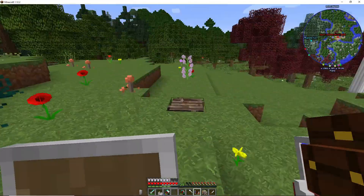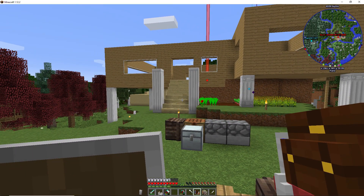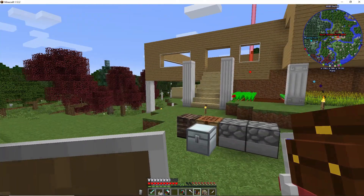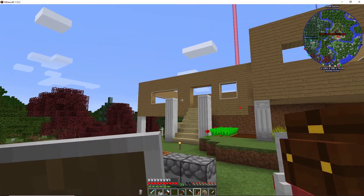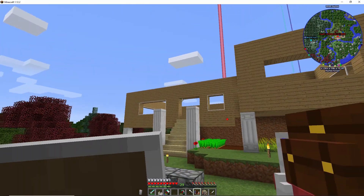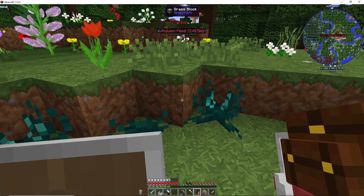I made some changes and updates and built on to my house. I'll keep adding on a little bit at a time — I'm not one of those people that builds everything all at once. Right now I just add a little bit here and there. I added some columns and I think they're looking pretty good. I was also digging around, getting rid of some grass, and found some more ender lilies, so I got them on the ground now.